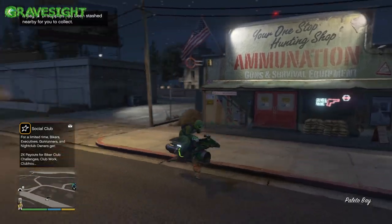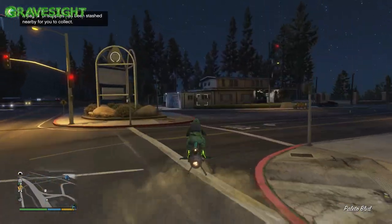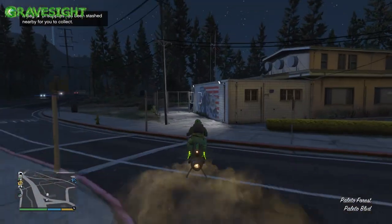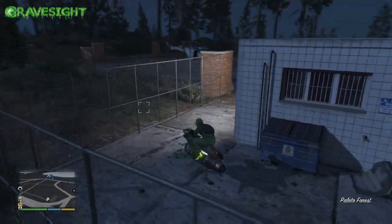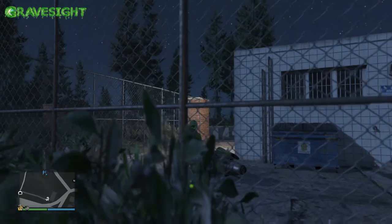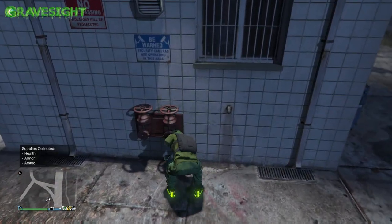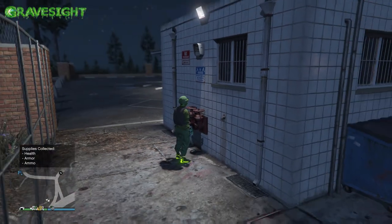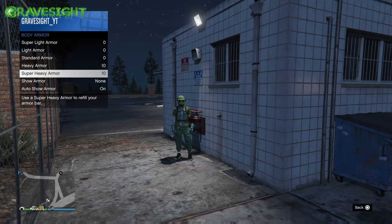The package is going to be holding the extra armor — the super heavy armor. So we're going to have 10 heavy armor, and then by picking up this package that Franklin's leaving for us at this little stash spot, we're going to collect 10 super heavy armor, leaving us with 20 armor total.